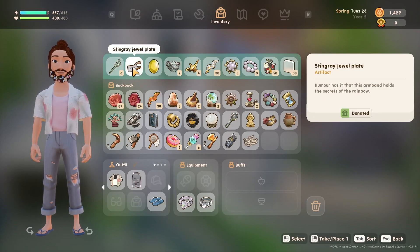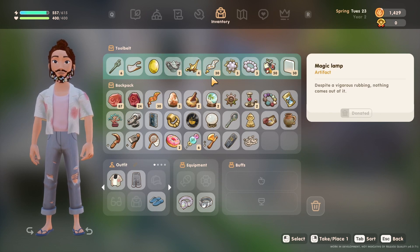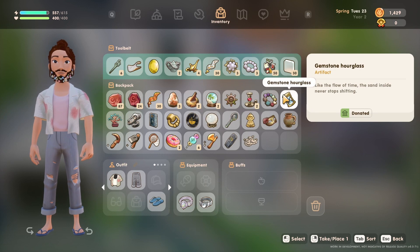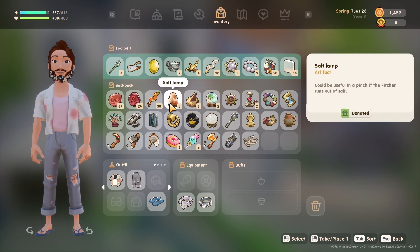I'm just showcasing quickly everything that came out of the coffers. As you can see, quite a lot of duplicates — I think roughly five or six items that were new, but as I said, not a whole lot.